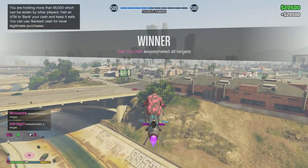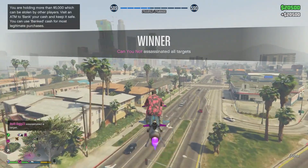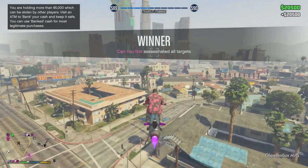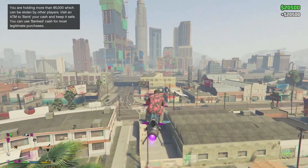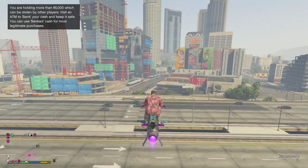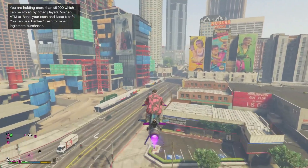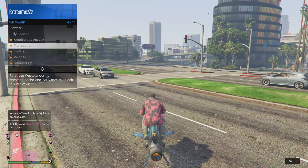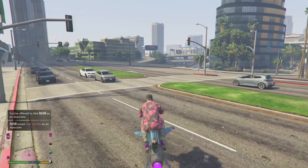Get that person to invite whatever three players they have into the game. Once they're in, start your organization — your SecuroServ organization — then invite all the rest of the players you want in your organization. Once you've done that, start up the Headhunter VIP job.